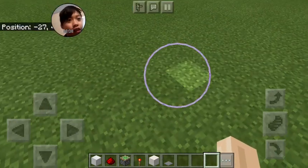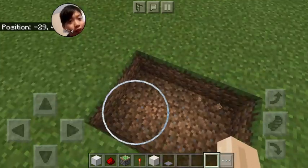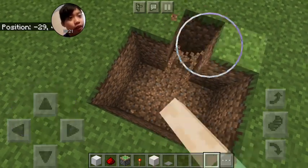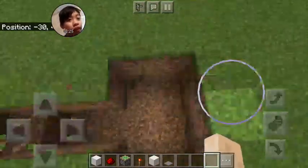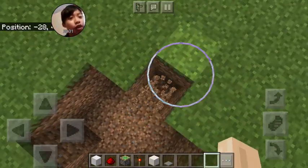I did it wrong, sorry guys. So same as before — three by two. But you don't mine all the way to bedrock. You just mine two blocks like this, then do this, then mine two blocks like that and add like a staircase. Do the same to the other side.